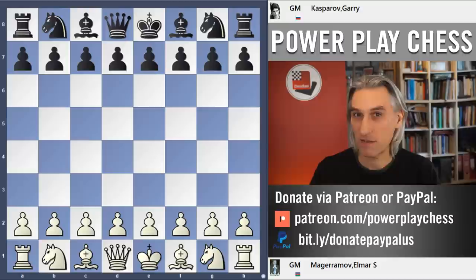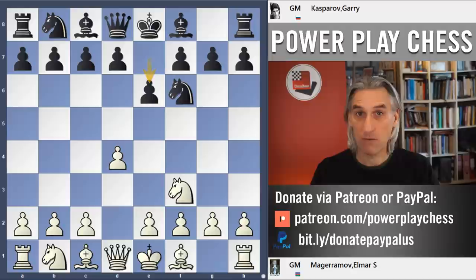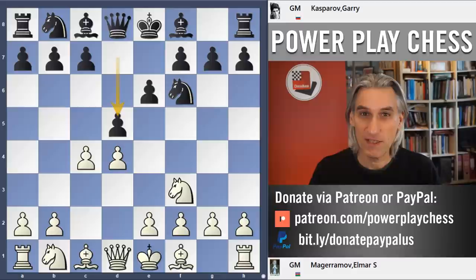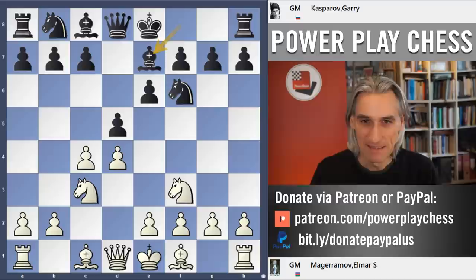This game is just fantastic. Played by the young Garry Kasparov — he was just 14 years old when he played this one. He's Black and he's playing against Elmar Magaramov, another player from Azerbaijan, who is actually a very respected trainer. He lives in the United Arab Emirates as a chess trainer now. I played him in tournaments in Baku in 1986 — very nice guy.